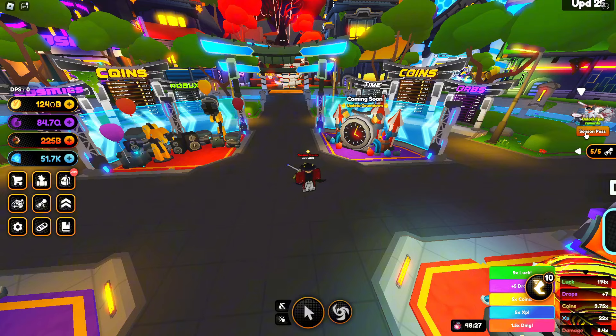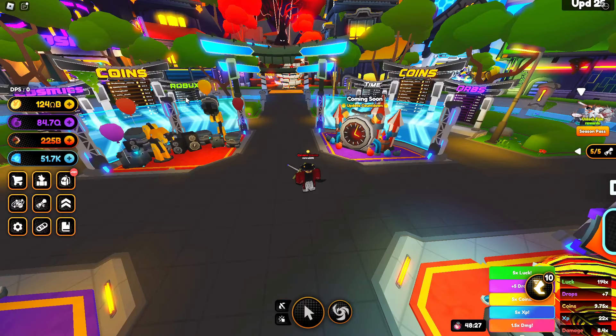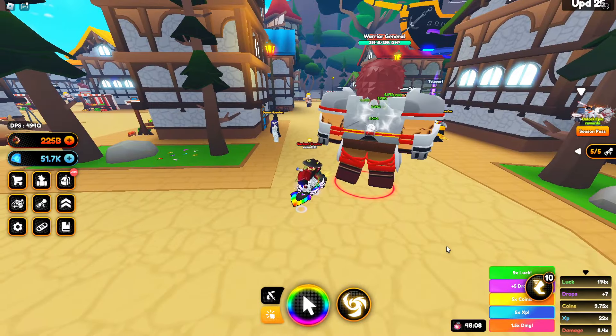Another free-to-play way to get an astral mount is the season pass, but you need to spend 30,000 gemps. Right now we have the Knight Rider astral mount, which you can get completely free. Don't forget to do daily quests to progress in the season pass and get enough gemps. I already have an astral mount from last season's pass. This mount's skill is a blast dealing 5,000% from total base damage — it's 2.17 Amiga B with my current team. Here is what it looks like.